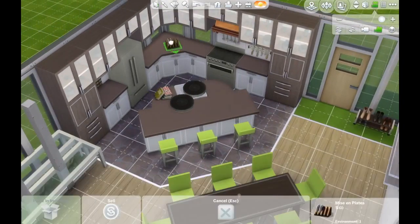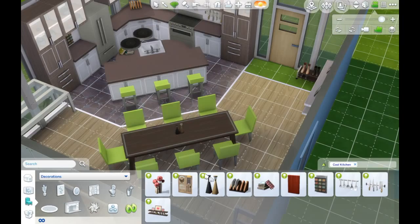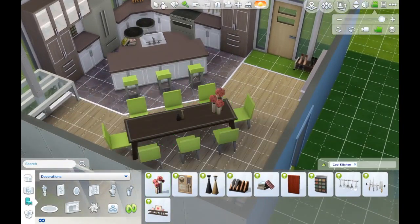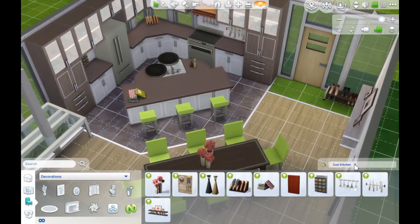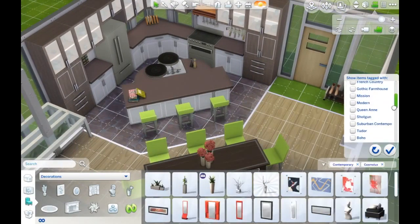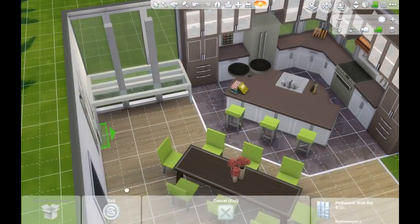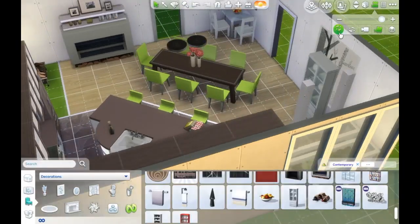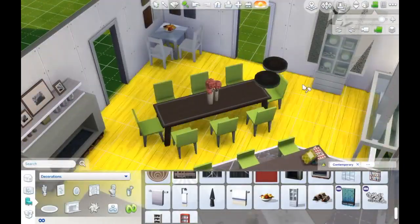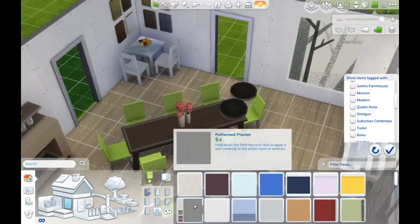I totally lost my train of thought there. But pretty much everything in this build is Cool Kitchen Stuff — like those little salt and pepper shakers, the dish rack, those books, the table, the chairs, the stools, the cabinets, the fridge, the stove, and that little spice rack to the left right next to the fridge, which is kind of cute. Everything's really modern in this pack and I quite enjoy it.